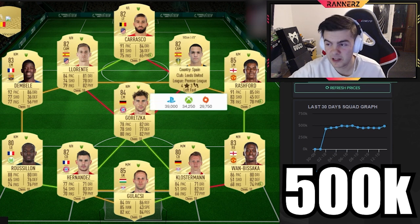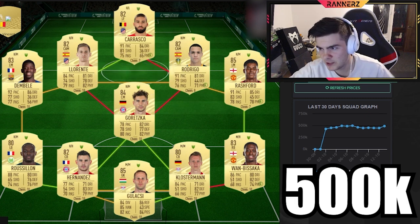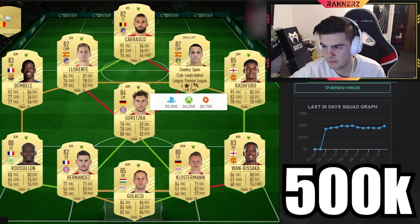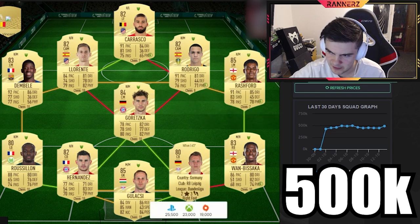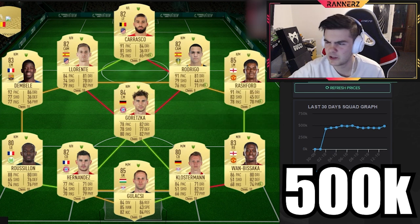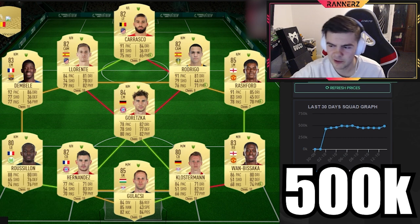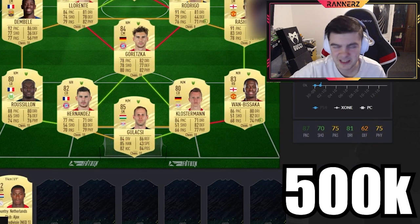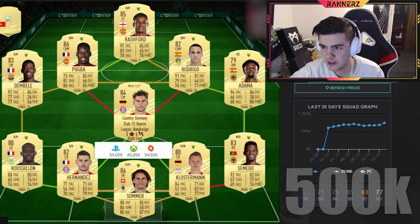The wingers in this are kind of not the best. With an Engine, Rodrigo is actually decent as a winger, and you'd want to put an Engine on Carrasco too — gives them both decent dribbling even though they're both off CAM. Rashford gets a Hunter because he's off CAM, which gets him to about 96 pace. Lorrente and Greska both get Shadow. Dembele gets Dead Eye — make sure you use Dead Eye on Dembele, it makes him way better. Shadow on all defenders. Quincy is added as a super sub.